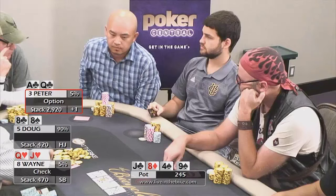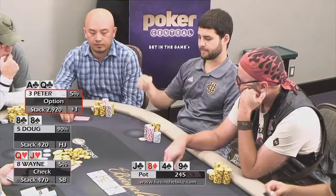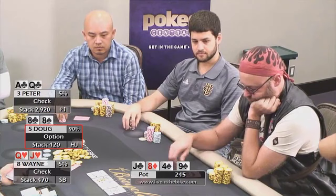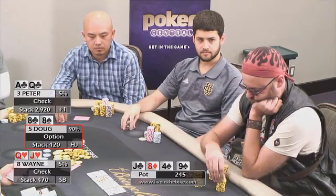Peter checks. When it comes around to me, I'm just going to be thinking: how can I size my bets to get it all in? I'm thinking I'd make about a $180-ish bet here. Clearly my algorithm is exactly the same today as it was before.